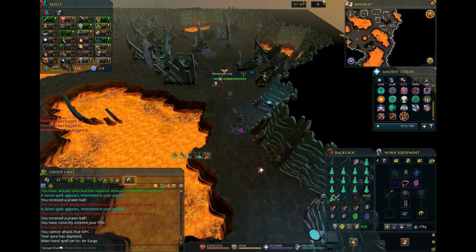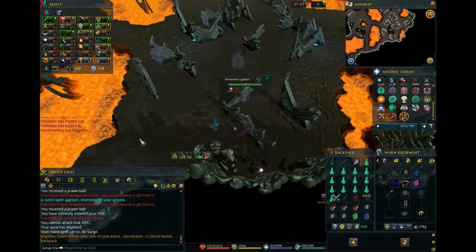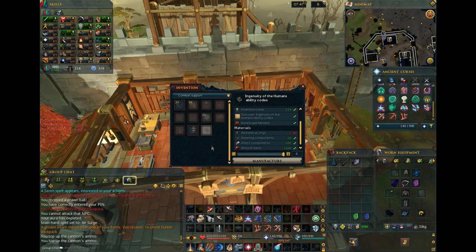Speaking of hit chance, I highly recommend grinding out Revenants for a Statius Warhammer, then unlocking the Ingenuity of the Humans Ability Codex. Because Necromancy damage is hit chance based, using a Statius Warhammer special attack will be a massive upgrade basically everywhere, even at places you already have 100% hit chance.